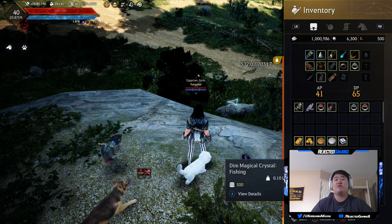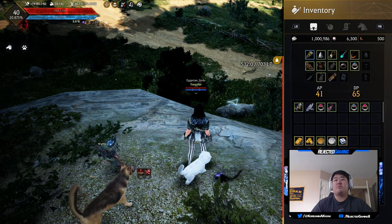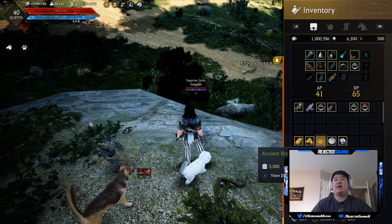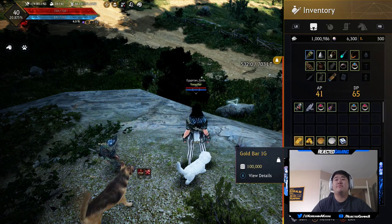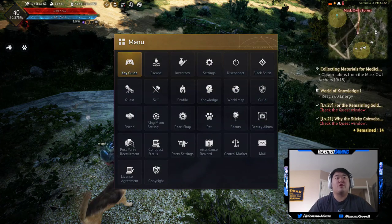I have my inventory organized so that these are upgrade materials and scrolls, this area is food, this is miscellaneous potions, and then sellable items that aren't sellable to merchants - where I have to take them somewhere specific to sell them - those are over here. And then this is all the stuff that I'm going to sell.